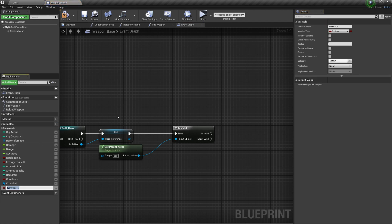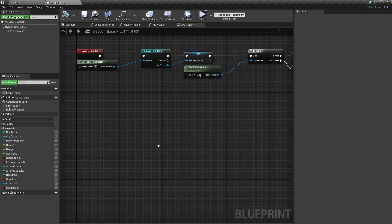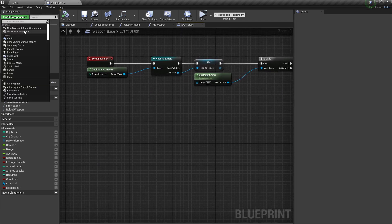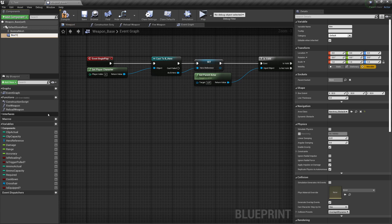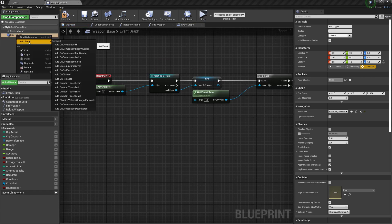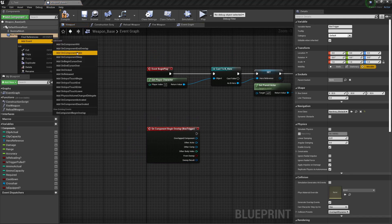Based on those results, go to Variables, find is_equipped, hold Alt and drag two of those in. If we have a parent actor we will be equipped, and if there is no parent actor we are not equipped. Compile and save. Now let's go to Add Component and get Box Collision — we're just going to call it Box Trigger. Right-click on Box Trigger, add Event On Component Begin Overlap, then click on Box Trigger again and add On Component End Overlap.